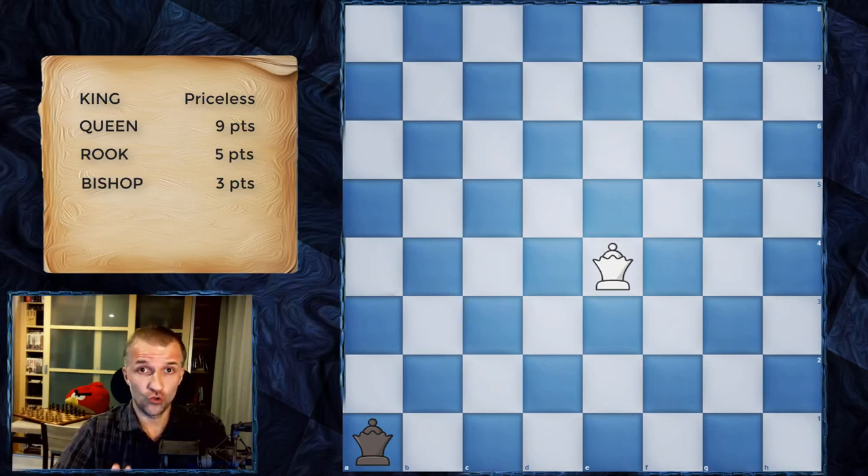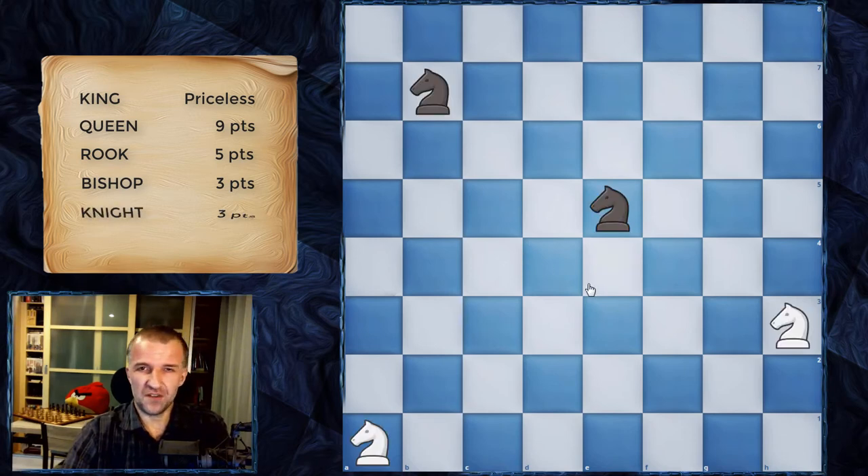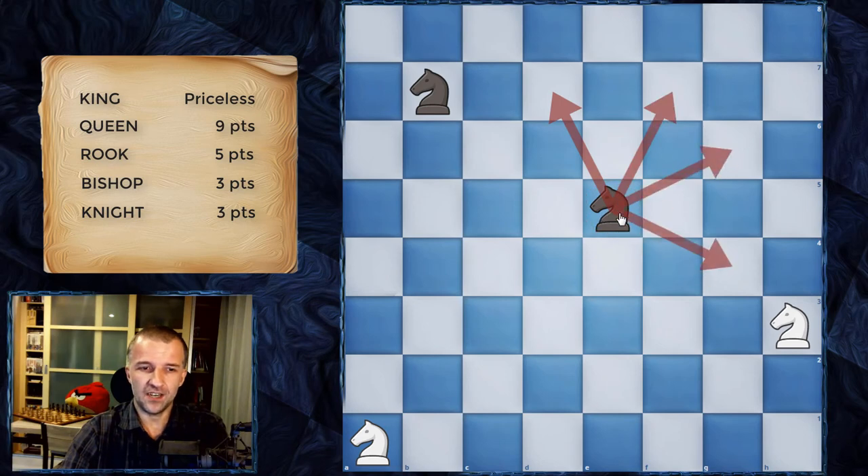We also have the knights — very tricky pieces, and one of the favorites for many chess players. The knight moves in the shape of an L. Knights are often called 'octopus knights' when they control eight squares. For example, a knight in the center can move to eight different squares — it has eight arms like an octopus.